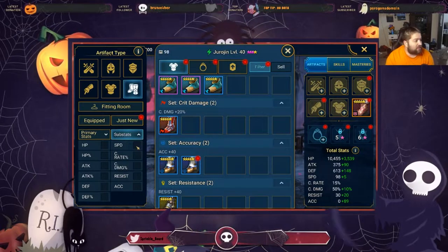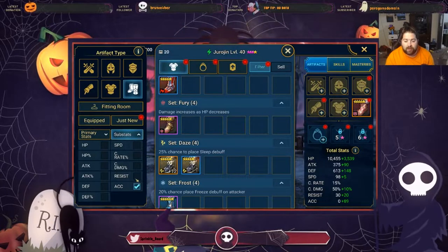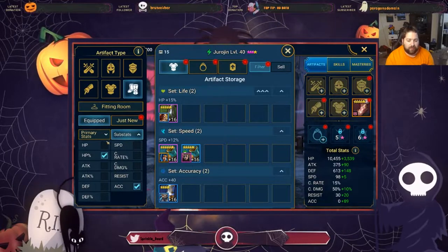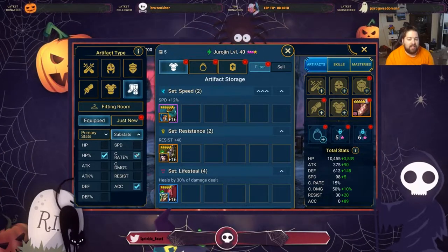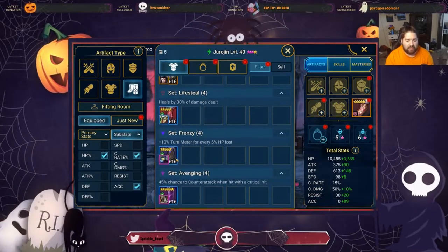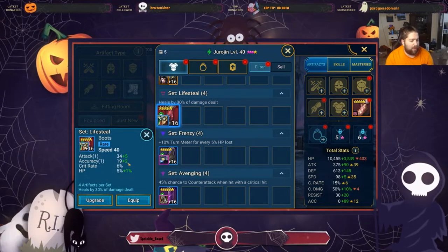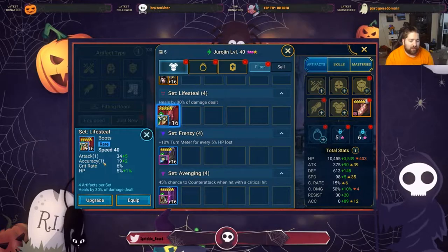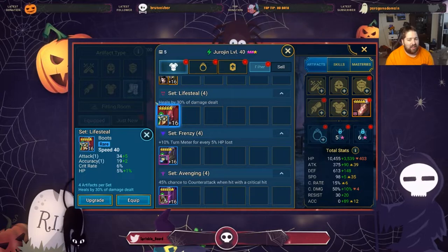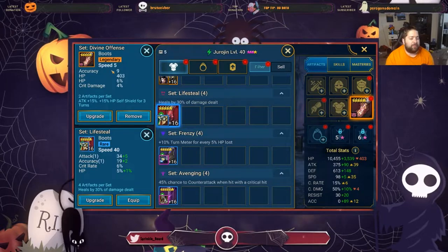For the boots, I went for accuracy and HP percentage as substats. Ideally I also wanted crit rate, but as you can see most good boots are already attached to champions I'm actively using. For example, Bellower's boots only had one roll on accuracy and the other landed on attack, so I actually want to replace those. The boots I found have accuracy, HP percentage, and crit damage, which is useful since I'm eventually going to build him to crit.